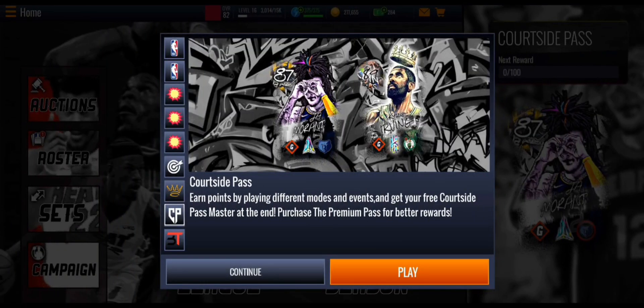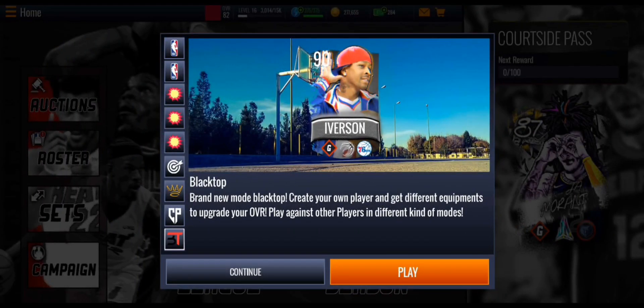There's also a Courtside Pass — basically like the Live Pass but with different card art. It features an 87 Jamal and 89 Kyrie Irving. Earn points by playing different modes and events to get your free Courtside Pass master at the end. Purchase the premium pass for better rewards. The 87 Jamal is free; the 89 Kyrie requires payment.